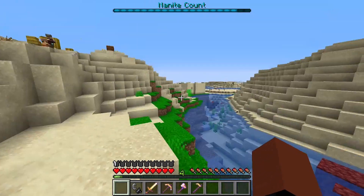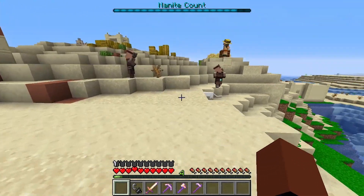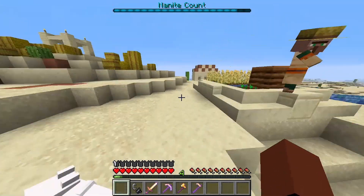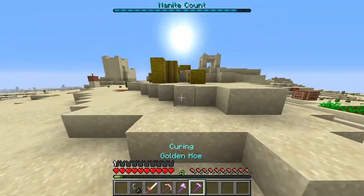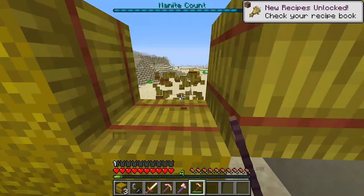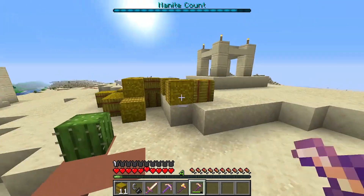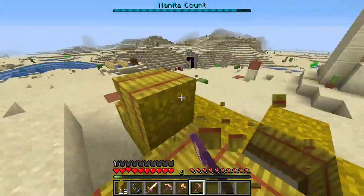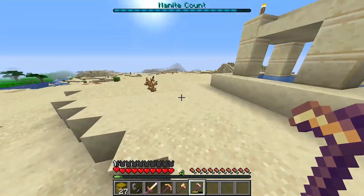I think that's a blacksmith right over there, because I've seen quite a lot of sand villages and I'm pretty sure that's a blacksmith. There it is — you can see it at the top right there. So let's grab some hay, and after that let's kill the iron golem nearby so we can get some iron.